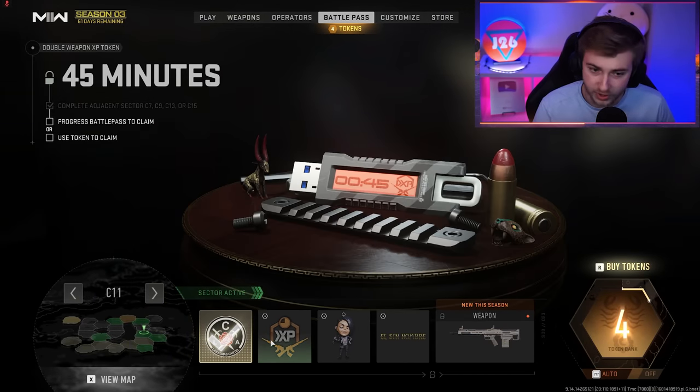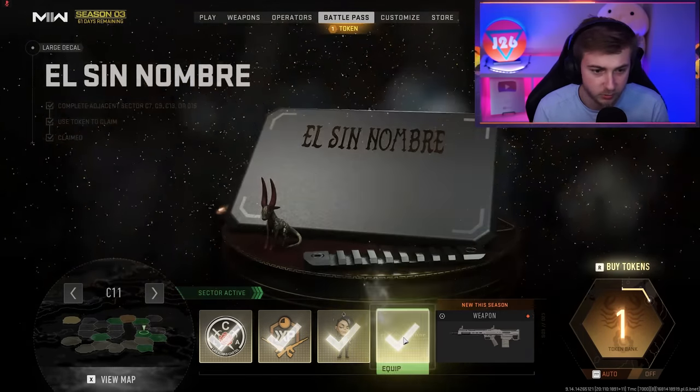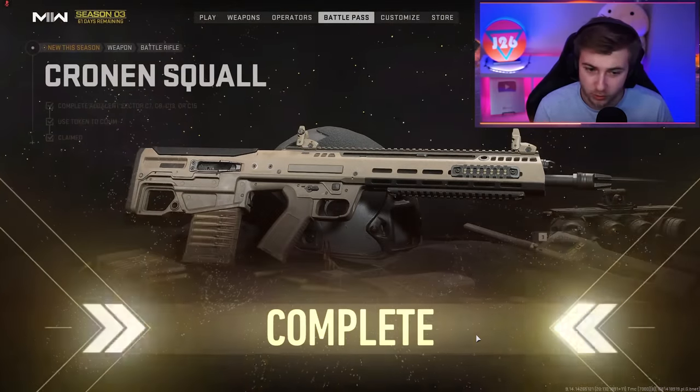We'll take this — what is this? A charm. We'll take the weapon XP, we'll take this charm, we'll get whatever this is. And now we finally have the Cronin Squall.